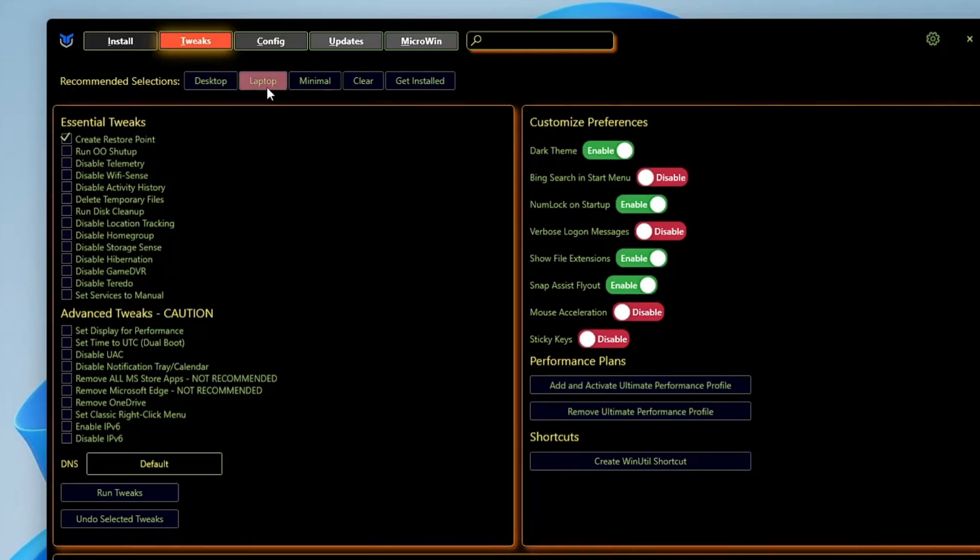Depending on whether you are using a desktop or laptop, click on the corresponding recommended selection. Below that you get different categories like Essential Tweak, Advanced Tweak, Customize Preferences, and Performance Plan. Let's start with the Essential Tweak.